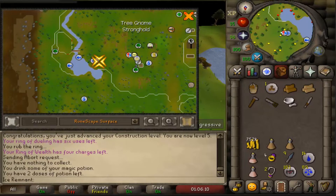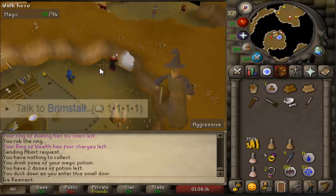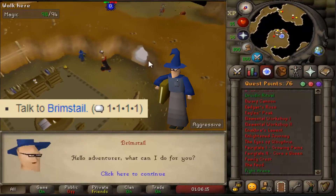You will have to kill 6 NPCs, all of which have 1 health. To start, talk to Brimstall and spam option 1.